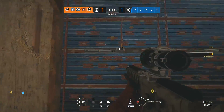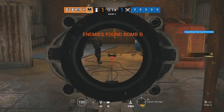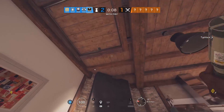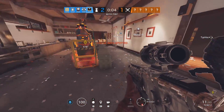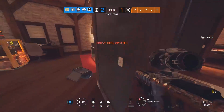Kaid's electro claws are better than Bandit's shockwires in that one claw can be used to electrocute two reinforced walls, and it can be hidden above the reinforcement to prevent Maverick from making holes and shooting them. For the most part though, you should use them to electrocute reinforced hatches from below, unless you're playing against low-IQ opponents that don't know how to shoot the very obvious shockwire that Bandit can place on top.